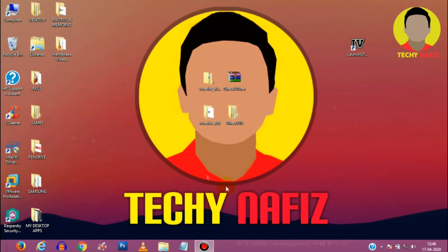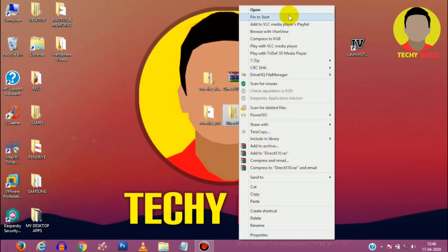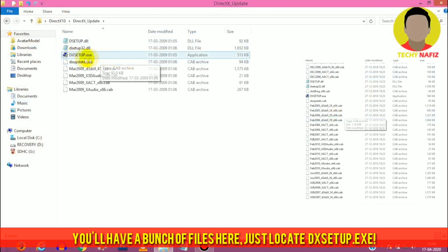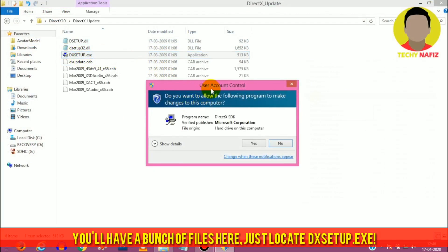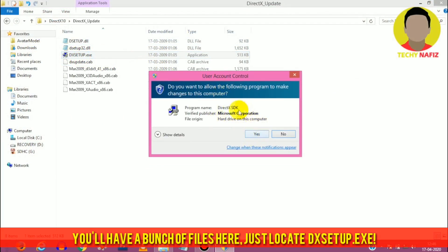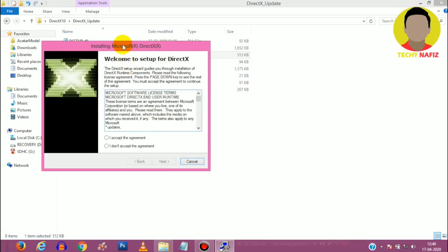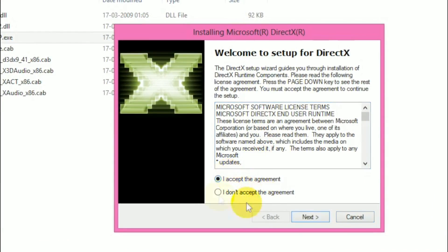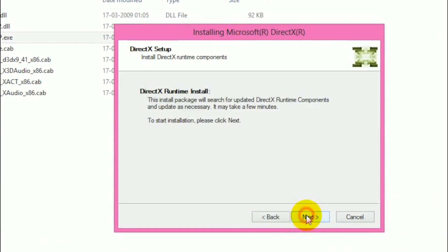Now install DirectX version 10. Grant administrator privileges just like before, and proceed with the installation as shown.